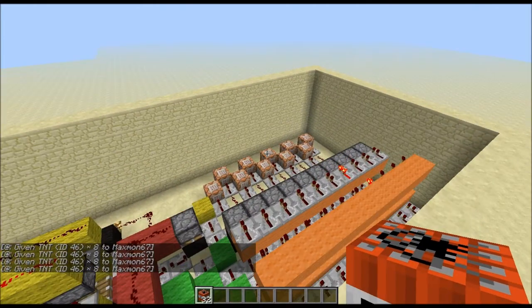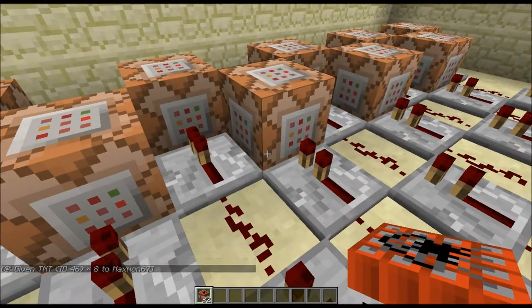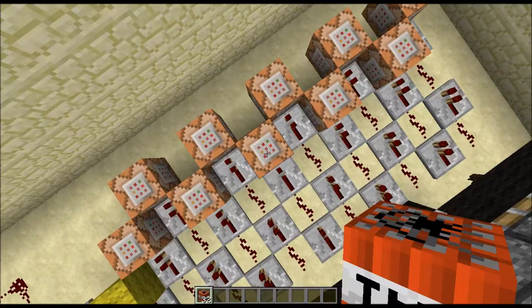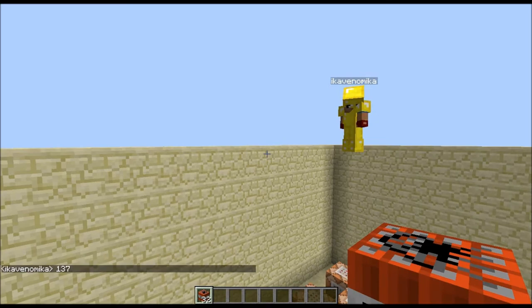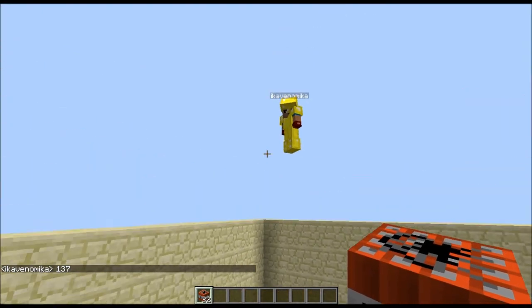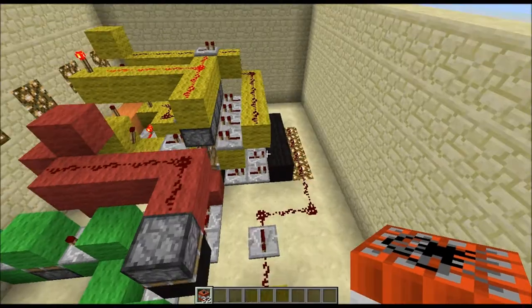What this machine utilizes is the new command block added in the 1.42 update. Oh hello Sam — Sam, what is the ID of the command block, because I keep forgetting? 137. So the ID of the command block is 137, and unfortunately Sam can't talk because he doesn't have a mic. But I'll just walk you through how this works.